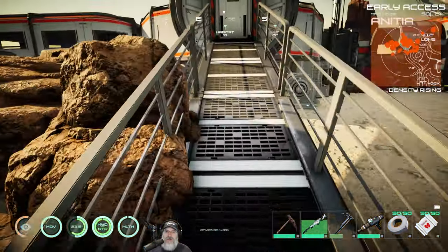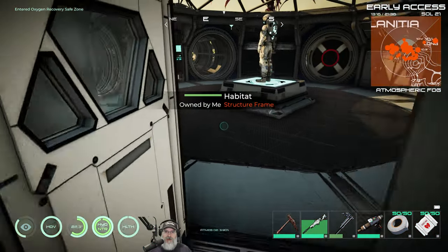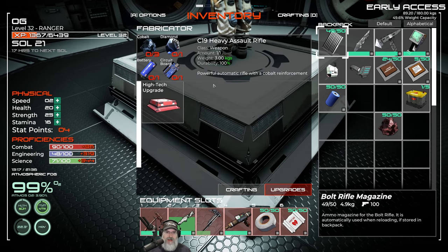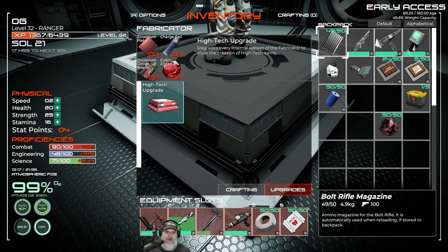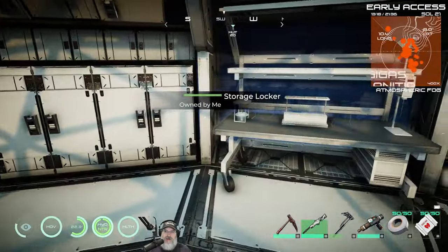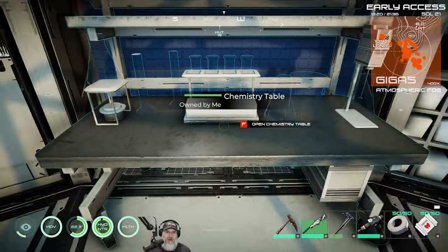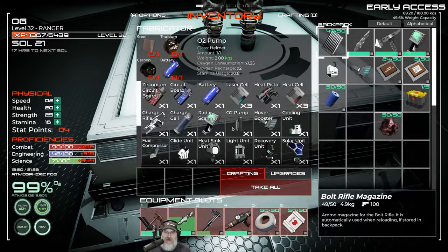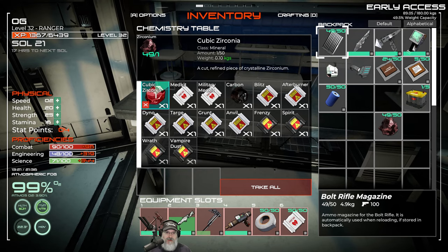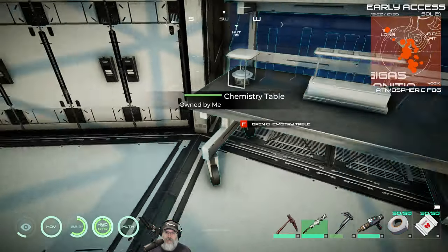What we need to do first is upgrade our fabricator to an advanced fabricator. To do that, we're going to need Zirconium plate, Zirconium circuit board, a charred cell, and cubic Zirconia. So if we go here, this is where we make cubic Zirconia. I think it's just one piece, right? Let's make one piece of cubic Zirconia. Okay, that's done.